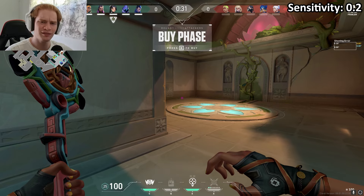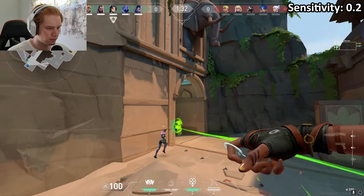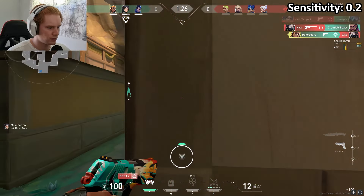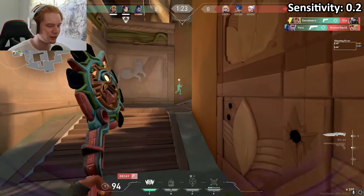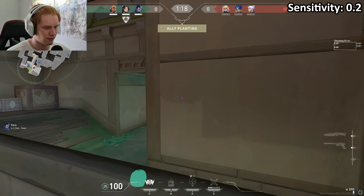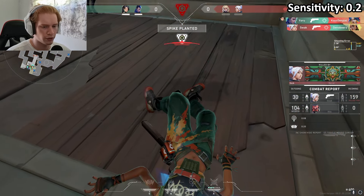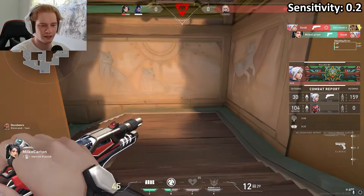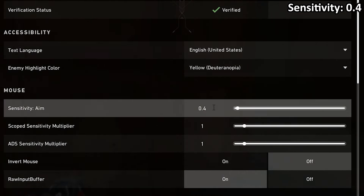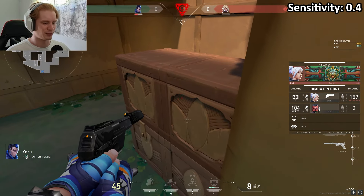Is that a new voice line? Alright what's up guys, I think we take C. Oh, unlike last time I can actually peek corners — this feels fucking good! Oh god, Jett took 30. Nice — oh no, I have to double my sensitivity. Oh no, I forgot about the sensitivity for some reason. I was just like, I'm just gonna play a game.